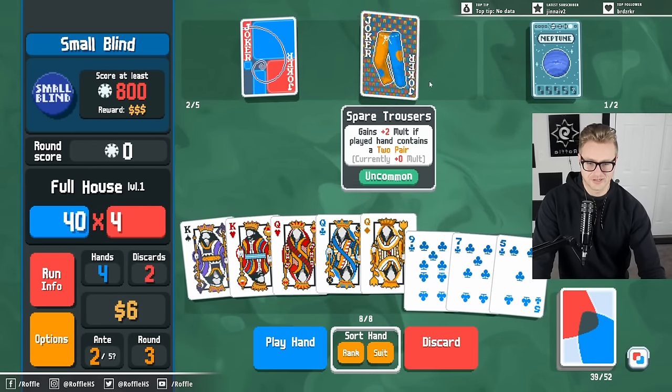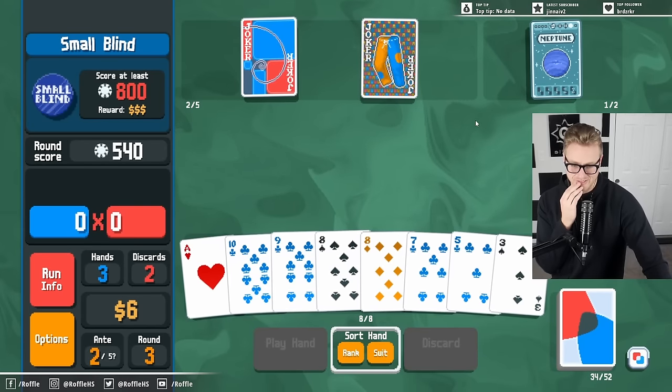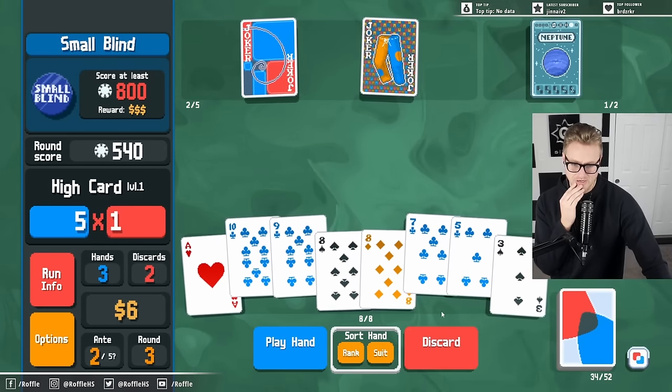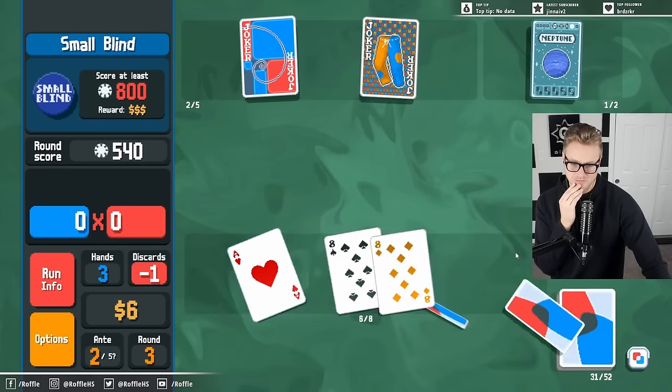Double money, double money — this will give me $20. Or double mega celestial pack. This isn't that great when we've got the double tag option, but I think I want the celestial pack. Let's look for a pair for our pants. This contains a two pair, right? No Fibonacci value though — SMH my head. I just need another pair for the eights. I should hang on to my Fibonacci cards. I just need the spare trousers upgraded.